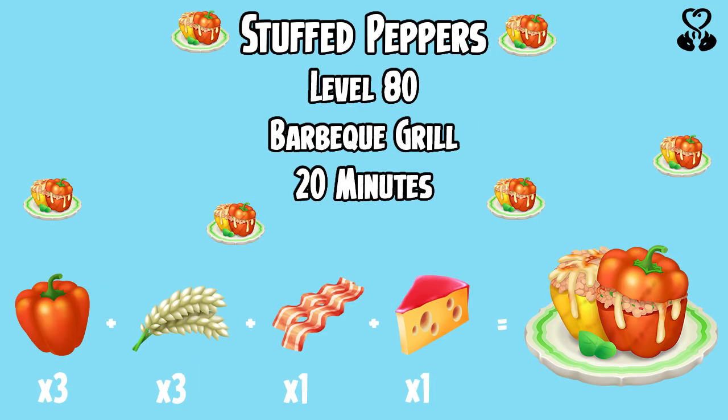The Stuffed Peppers unlock at level 80, are made over in the barbecue grill and will take 20 minutes. You will need 3 red bell peppers, 3 rice, 1 bacon and 1 cheese to make the Stuffed Peppers.